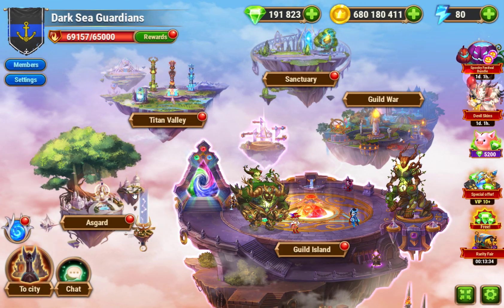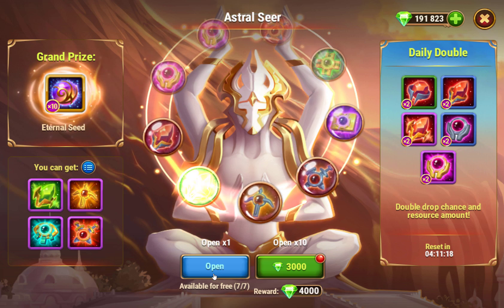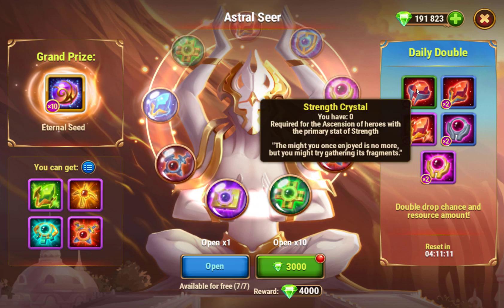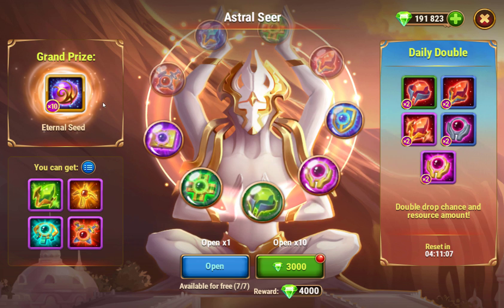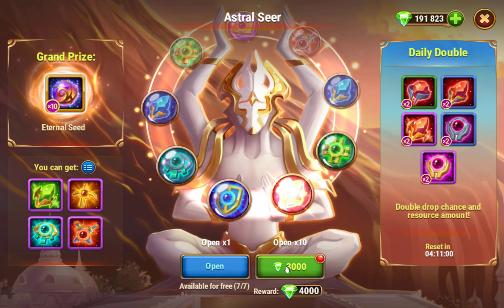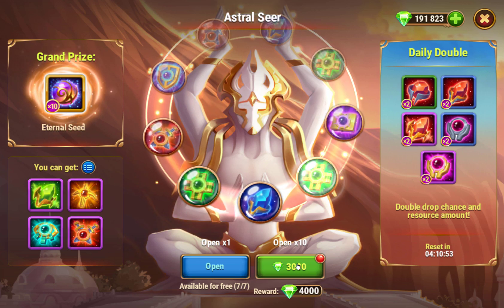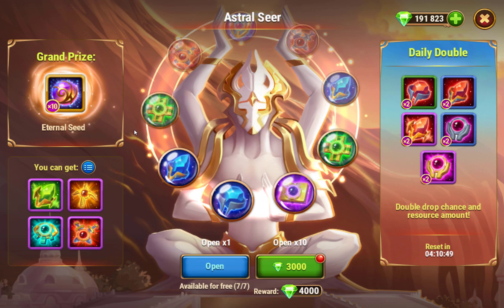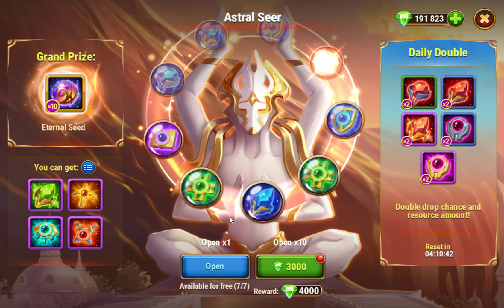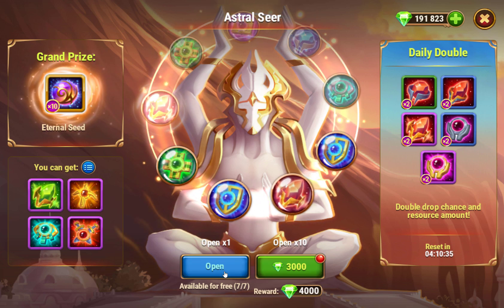Let's look at the Astral Seer - you can get seven free ones. I'm not sure if it's once a day or once a week, but this resets in four hours so it's daily. If you get any of the doubled ones the grand prize is 10 of these. Some of my guild already opened up 10 times, and you can apparently buy more for 3000 emeralds. If you still have Spooky Fest quests for spending emeralds it's okay to open these, but I'd wait - there's going to be a big week-long event for the Asgard launch, so wait till then. The spending quest goes up to 100k so probably don't do too many.